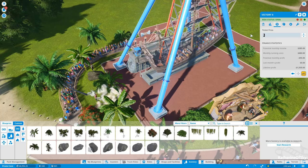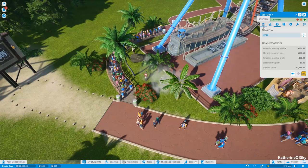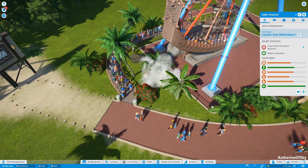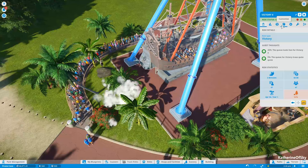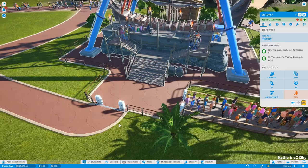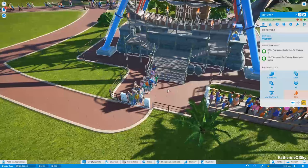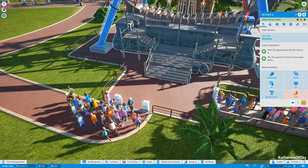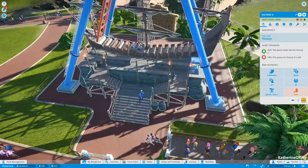Let's raise the ticket price to maybe $7. We definitely need the monthly income greater than the monthly expenses, otherwise we're going to be in big trouble. Guests were not happy though — there's not enough space in the queue. Let's see how this queue progresses. This is how queuing works: all these people have to leave through the exit. If you put the exit far away it's going to take them forever. I like to put the exit nearest the stairs to the ride, because only when the exit gate closes will the entrance gate open. It's really important for the efficiency of the park to have entrances and exits placed properly.